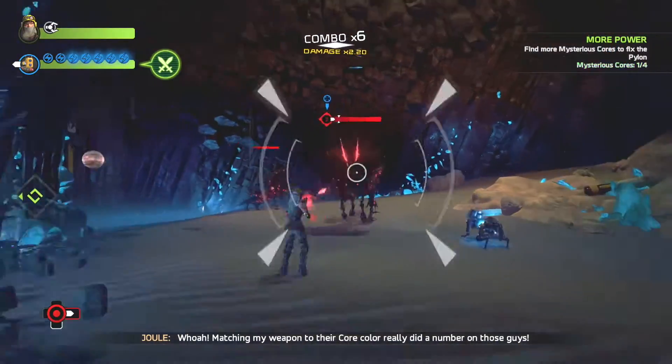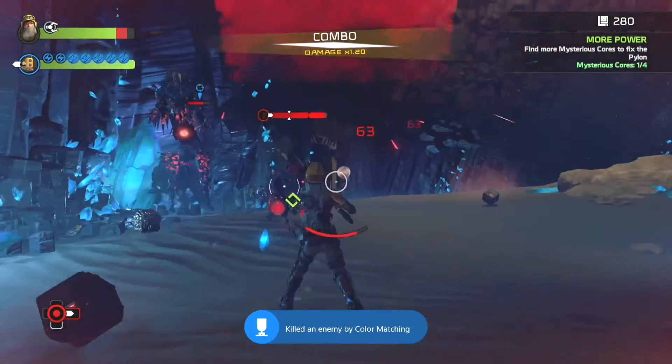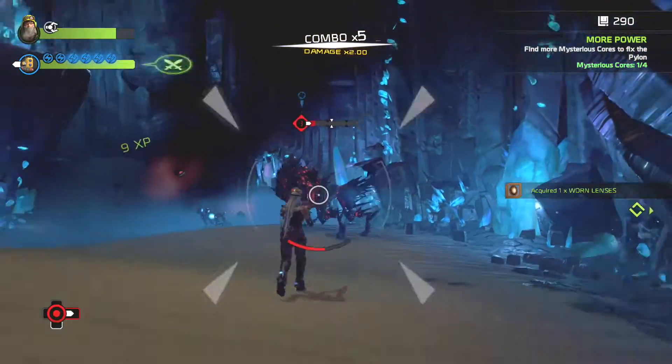Red's the first one you'll get, so I guess you'll get that one first. Matched — kill an enemy by color matching. And there you have it, just shoot the same enemy with the same color.